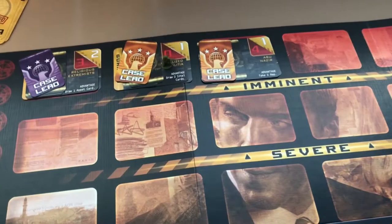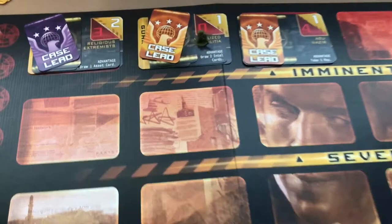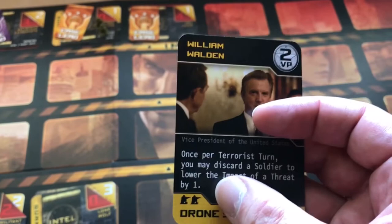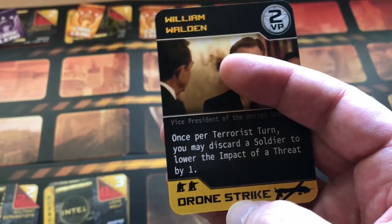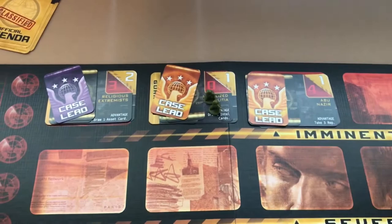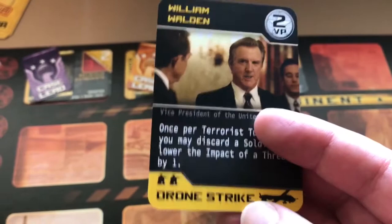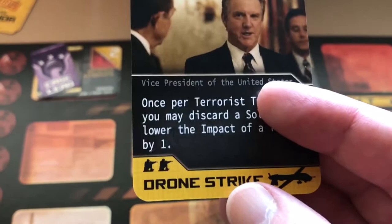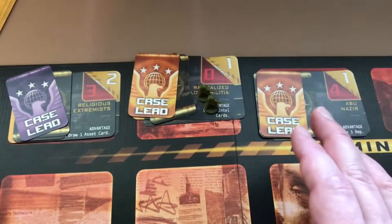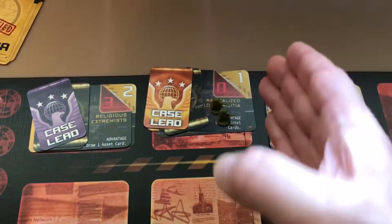Another benefit of soldiers: when there are two soldiers on a threat and someone has an activated asset with the drone strike ability, they can use that ability on their turn to immediately neutralize that threat — removing it from the board without looking at any of the cards. The case lead gets their card back, but you never reveal the plot or intel cards; you just burn the threat.